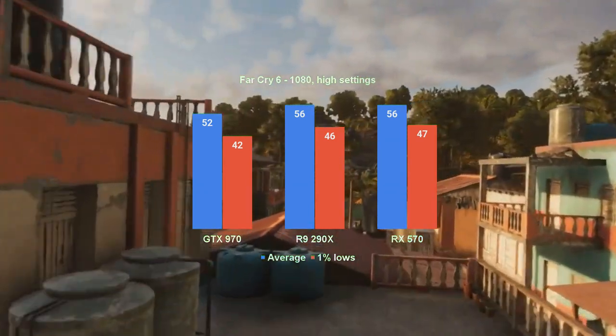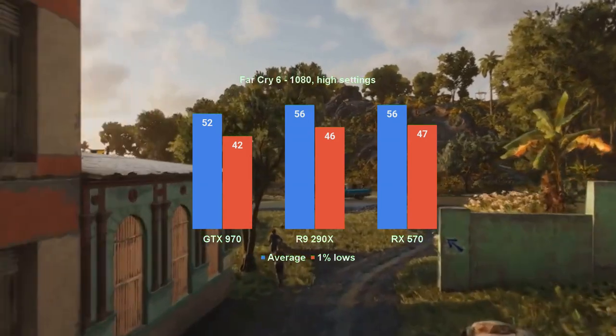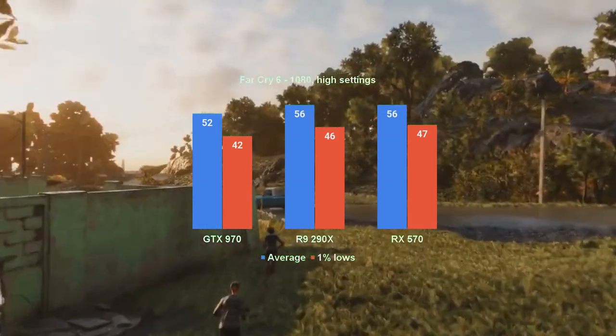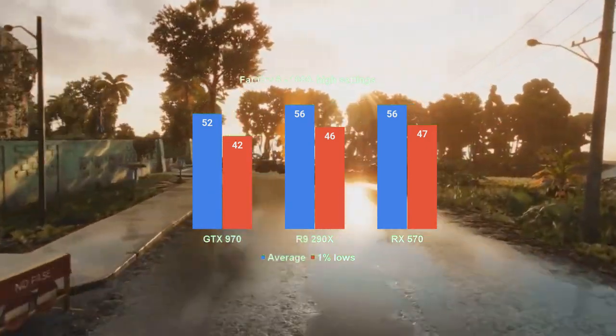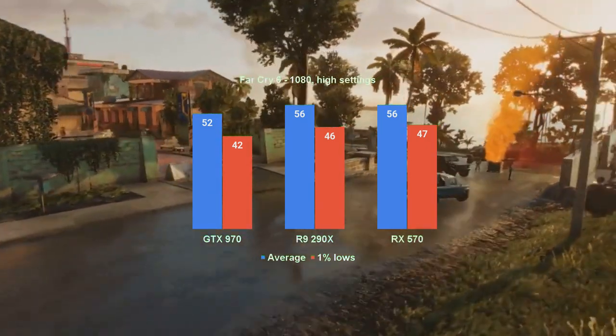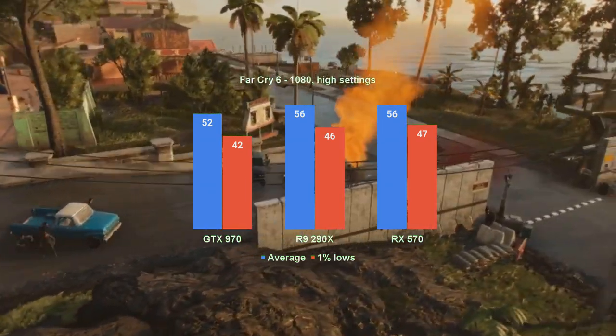The high preset has all cards performing a bit better, as seen on the screen. The GTX 970 has an improved average by 8 fps, the R9 290X improves by 10 fps on average, and the RX 570 by 9. This would probably be the preset to play the game at, since it has a bit of a performance reserve.